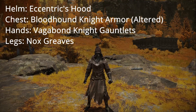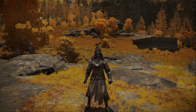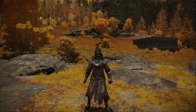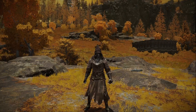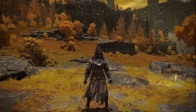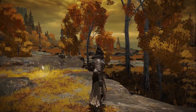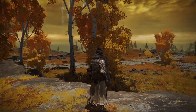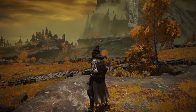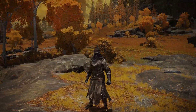Coming in with our lightest set for today. This one does not have a lot of poise, but it does still have okay resistances. This is what I call my Old Knight. It uses the Centrix hood, the Bloodhound Knight armor altered, the Vagabond Knight gauntlets, and the Nox Greaves. You can see it gives a nice little skirt around the bottom. You can use some heavier legs if you prefer, which would give a little bit more poise, but I quite like the look of this.